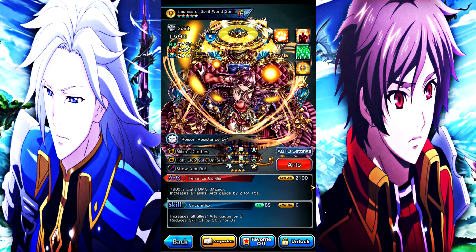Her normal art is 7,900% light damage magic, and increases all allies' art gauge by 2 for 15 seconds. Her true art is 20,800% light damage magic, increases all allies' paralyze and freeze resist by 100% and art damage by 30% for 12 seconds. If the unit is earth and light, she gets an extra 30%. Her slots are 5-star support, 5-star support, and 4-star magic — some really god tier slots right there.